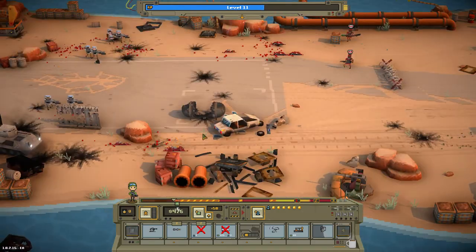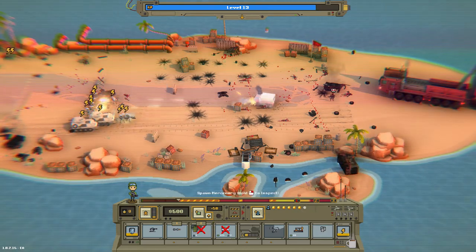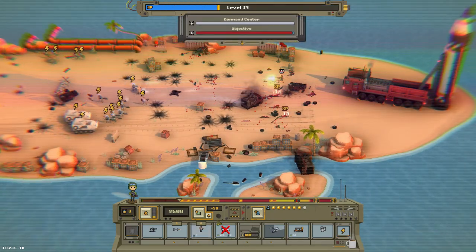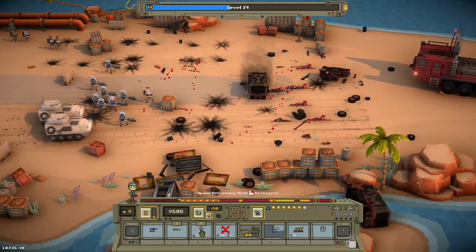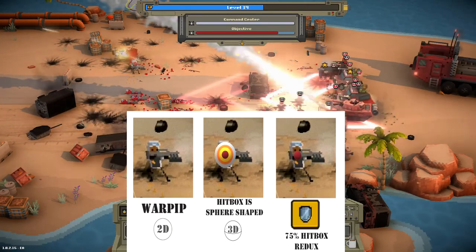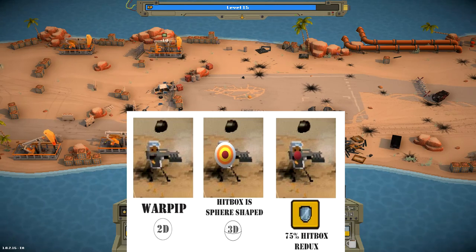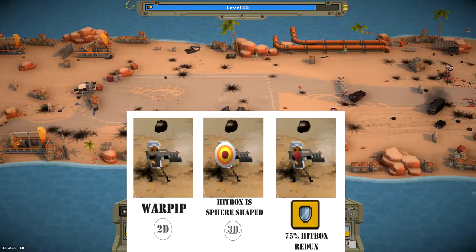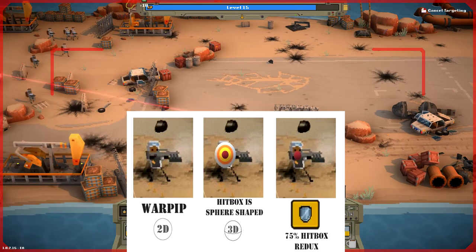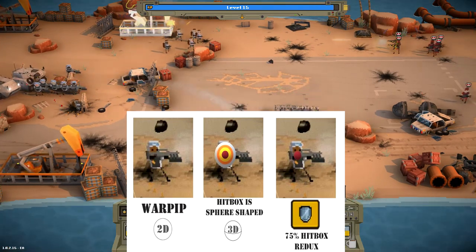Defense mode increases your unit's survivability. While chatting with the developer on Discord, we learned something that's not visually indicated in-game: in Defense mode, your unit's hitbox size is actually reduced to 75%. The hitbox is sphere-shaped, running from the head to the bottom portion of the body, not counting the legs — essentially a floating sphere. When that sphere shrinks down to 75%, that becomes your new hitbox size as long as you're holding Defense mode.